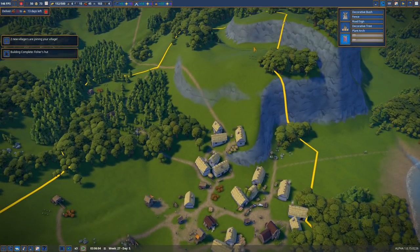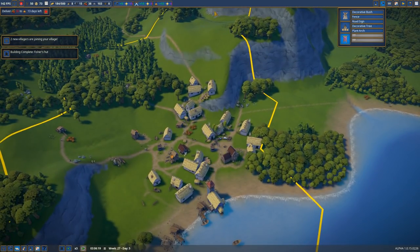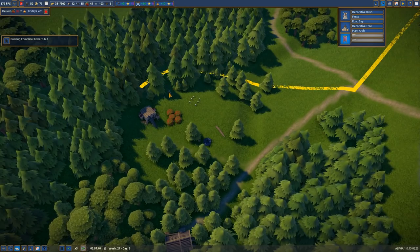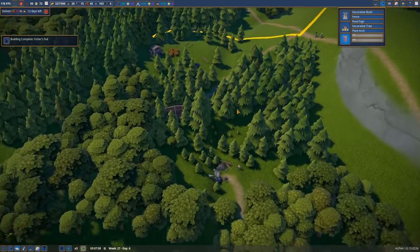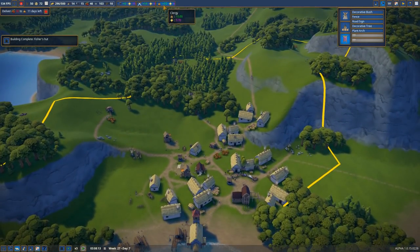That'll make more people want to come up around here. Once we get a little sheep area going, maybe we want a new market up there so people don't have to come all the way down into town — not super efficient. Let's prioritize berry gathering. We've got new friends coming in. Berries are how we keep the church happy, and they're going to give us prestige.